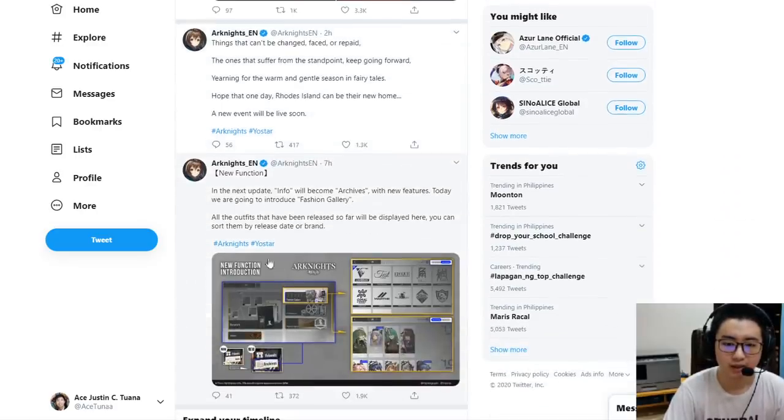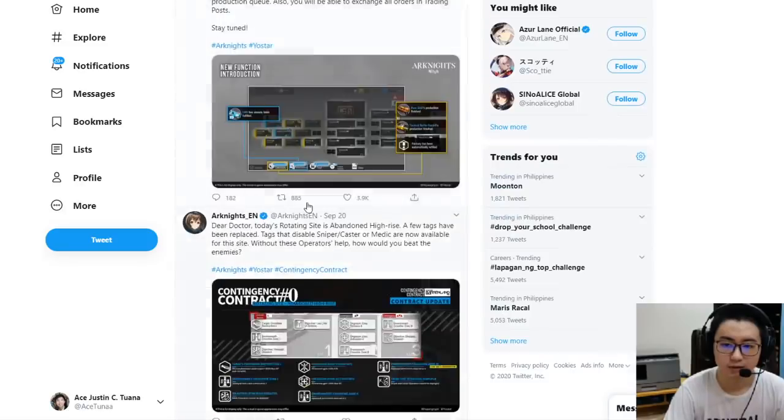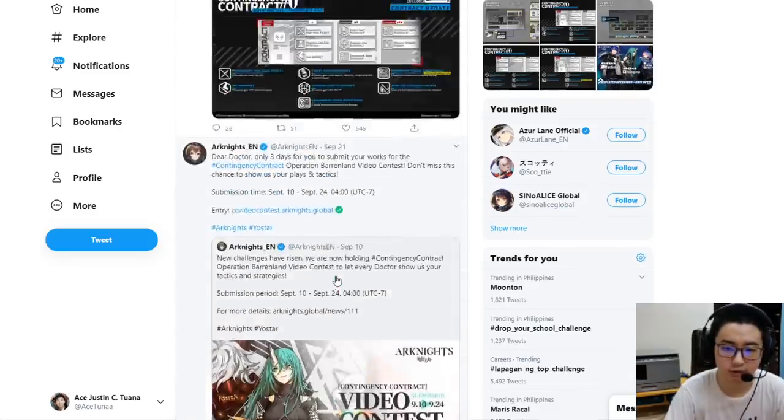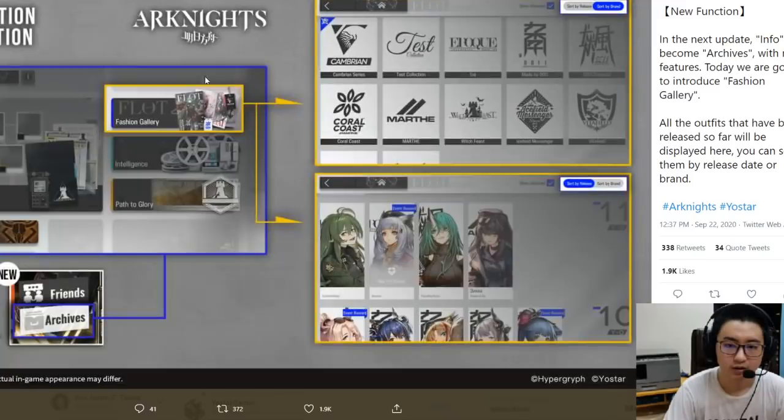We also get a lot of quality of life improvements. We got an announcement that you can now collect LMD through the skip tab, the same as the factory — so you don't have to collect LMD one by one. That's something a lot of people have been looking forward to. There's also this new function where you can now categorize the skins you have. You can see your test collection, your epoch collection, your Cambrian series.